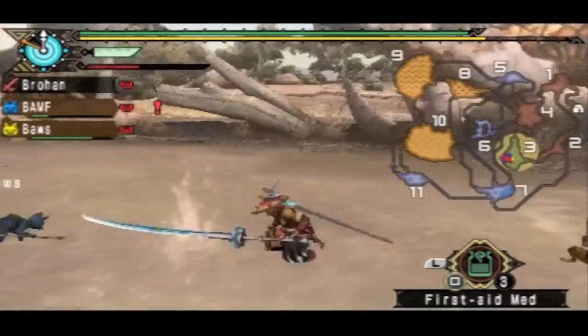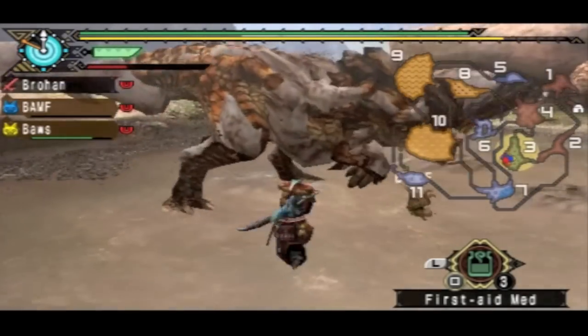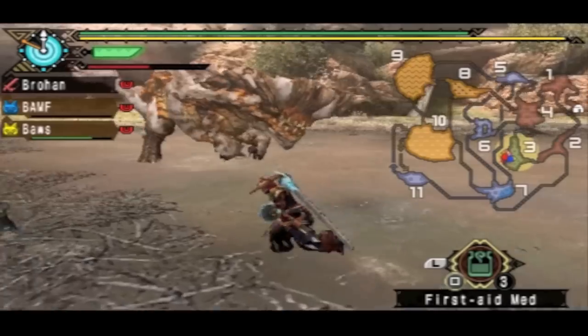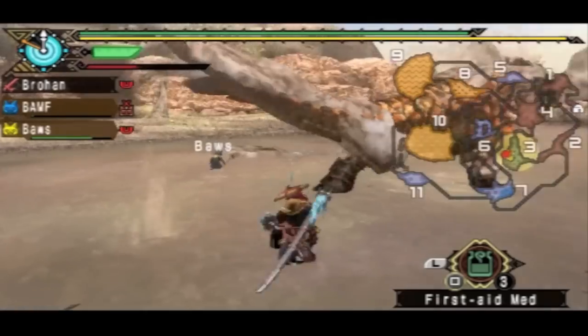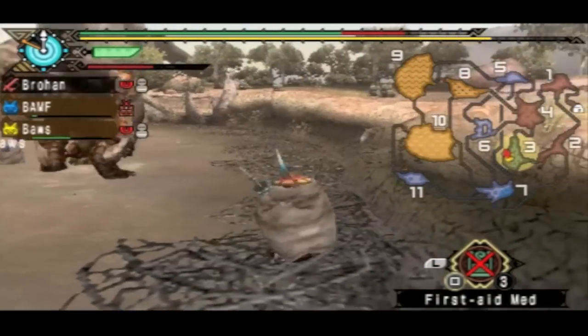Right here I'm not getting these tail opportunities, so I'm just going to go in and try to knock the mud off him. When you get enough hits in, you will be able to knock the mud off him, and you get a free opportunity to carve as well. Right there — I got muddied.